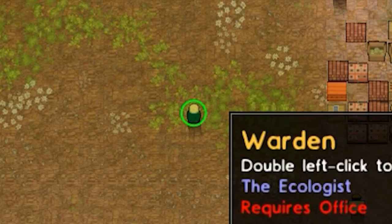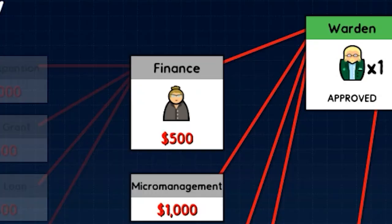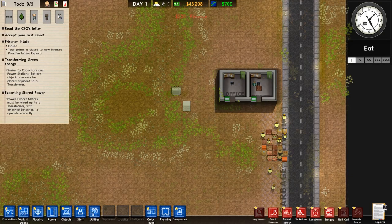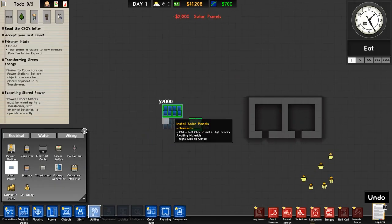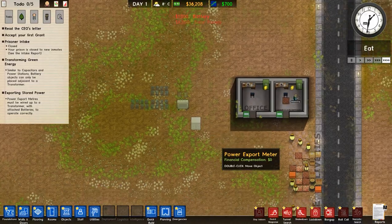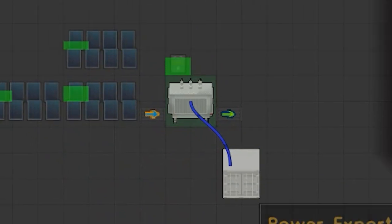As the office has been built, we are going to hire the warden. The only thing we're going to have him research is finance — the reason being the tax relief. It's just kind of neat to have. Next up, we're going to click on the utilities and install three solar panels and two batteries. Do not forget to connect this up to the transformer or else you will not get your money.